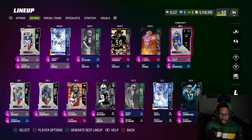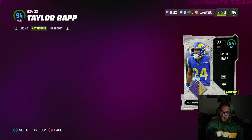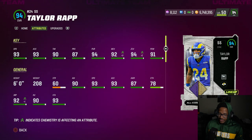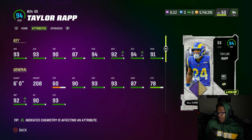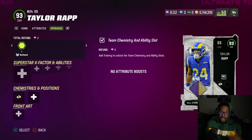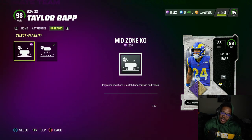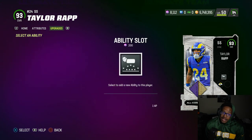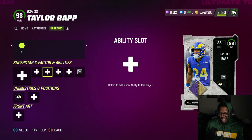I did see a Rashaun Jenkins card in there — someone I spotted; I don't think the name was a typo. 93 speed, 93 acceleration, 94 pursuit, 92 man, 94 zone, 91 hit power — another pretty solid card stats wise. But abilities-wise, Deep End Zone isn't really that good. If you want to go with Mid End Zone that's probably the best one, but with no Pick Artist and no Acrobat, I'd kind of stay away from this card.